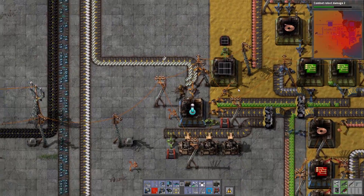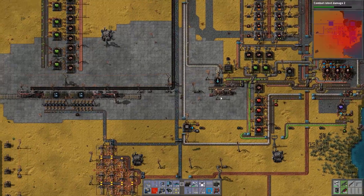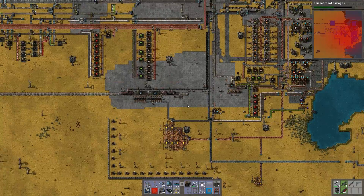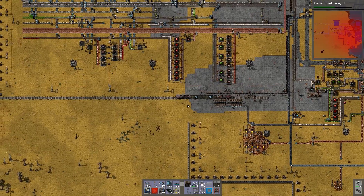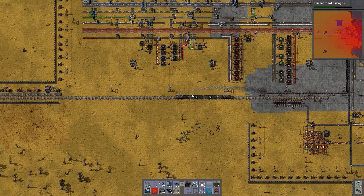Good morning, this is BurnRager and welcome back to another episode in Factorio 1.2.3, where we're going to build more trains, bigger train stations, all sorts of good stuff like that.